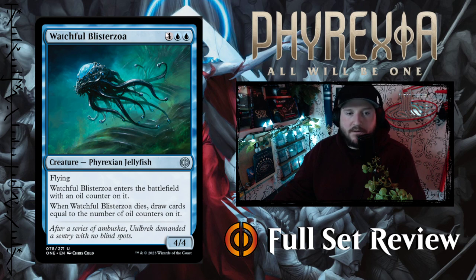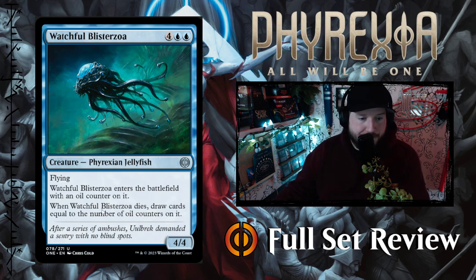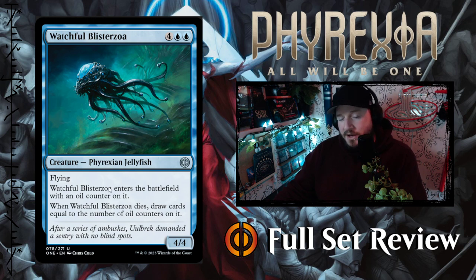The last blue card we have is Watchful Blistercoil — four blue blue for a 4/4 Phyrexian Jellyfish with flying. Watchful Blistercoil enters the battlefield with an oil counter on it. When Watchful Blistercoil dies, draw cards equal to the number of oil counters on it. Six mana for a 4/4 flyer that could draw you three or four cards when it dies if you're proliferating a bunch. It's okay — not great. It's very expensive; you're never going to put this in your standard deck. It might be a limited bomb, but I highly doubt it.